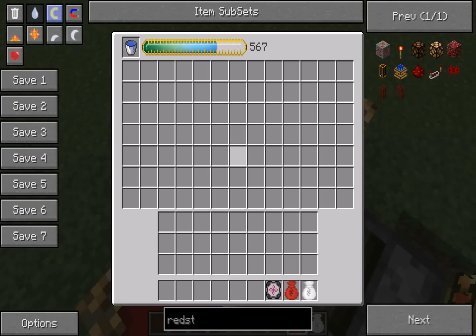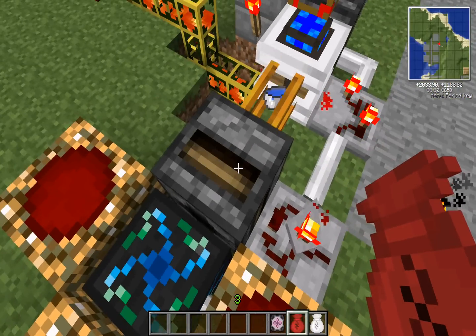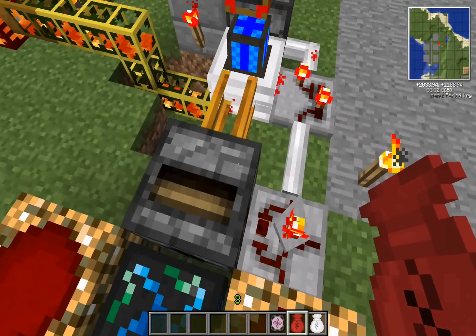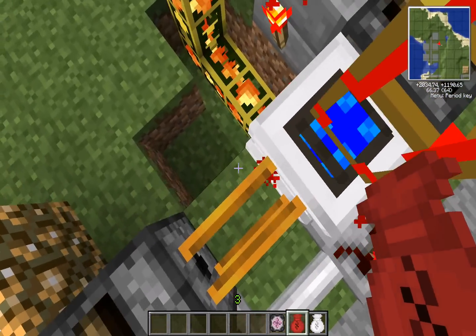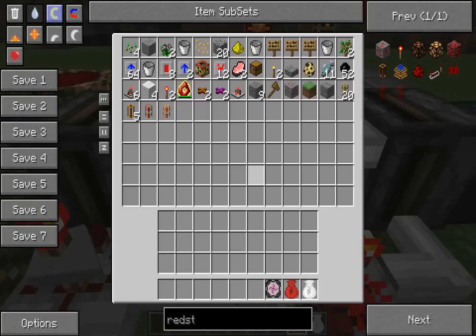This goes through a transposer, which will take out a single water bucket per cycle, just because you're not picking up an entire stack, so a filter would not make any sense. Going through your automatic tubes, you'll just pump it straight in here.